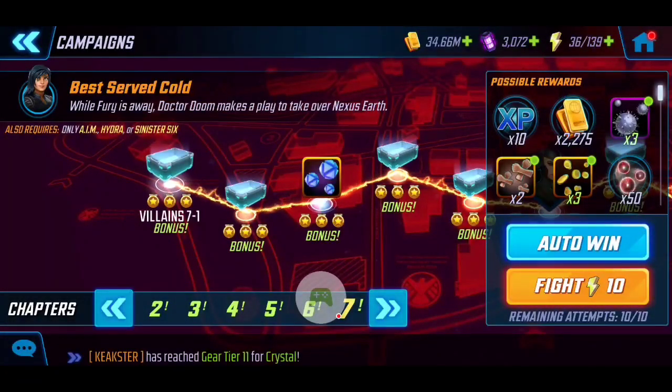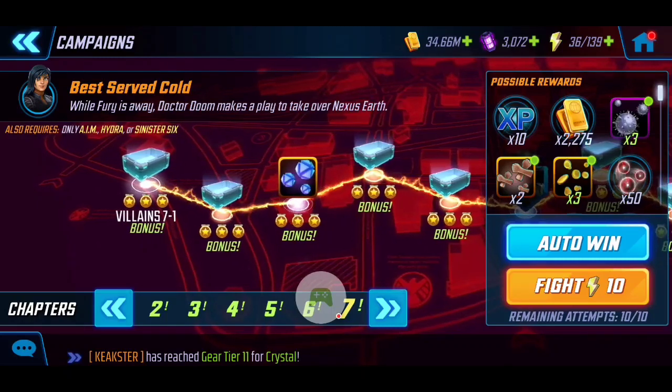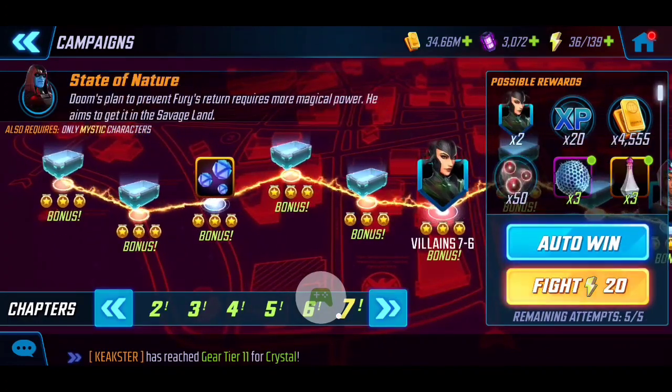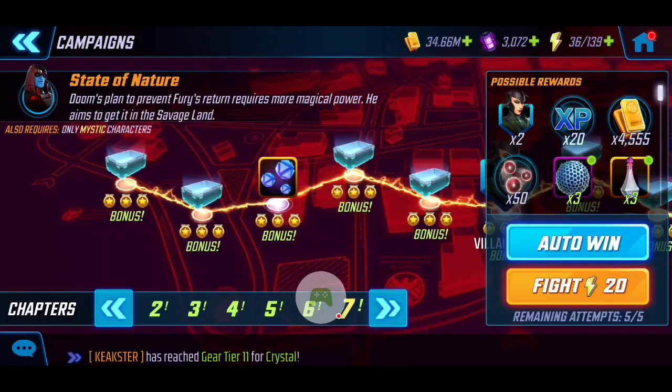What is going on, you guys — my name is Rage and we are back today with a video guide and playthrough. In today's video we're going to be going through the next series here of Villains 7-1 to 7-3. I did actually start my channel by creating the 120k AIM team guides, and that helped a lot of players push through the nodes to unlocking Hela, which has amazing end-game value. We're actually going to be looking at a 125k Hydra team.